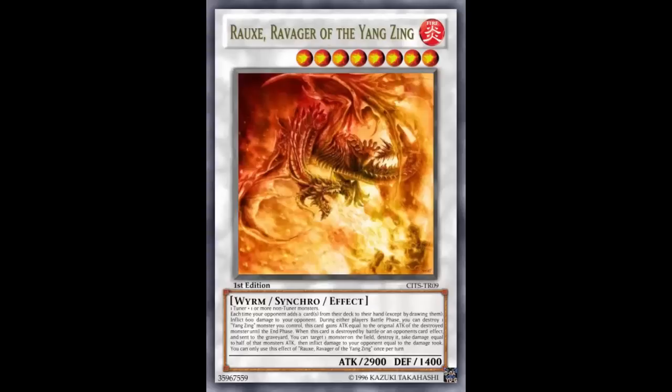It's a level eight synchro fire worm monster with 2900 attack and 1400 defense. Assuming we go into it the same way as Baxia — using Gl2, Bixie, and Swani — it becomes unaffected by traps and gets a 500 attack and defense decrease, so it hits 3400. The summoning condition is generic: one tuner plus one or more non-tuner monsters. That's an advantage over Baxia. For example, playing Cosmic Kublai with Mass Chameleon and Phantom of Chaos, you could make this card.